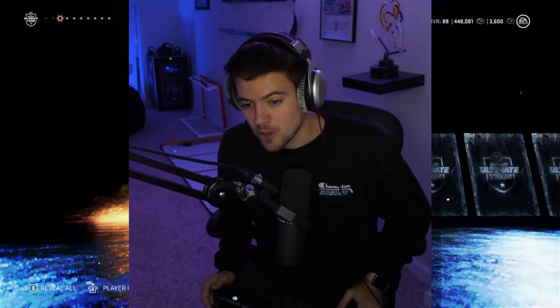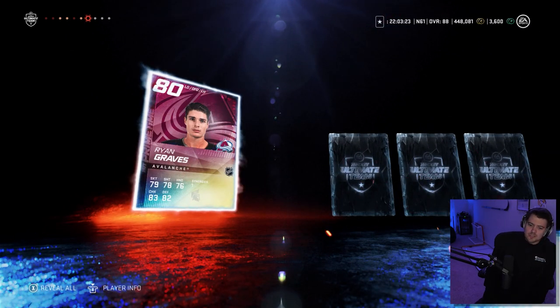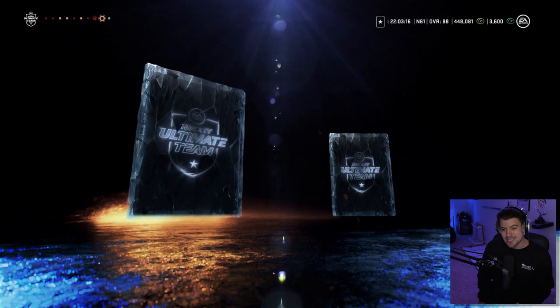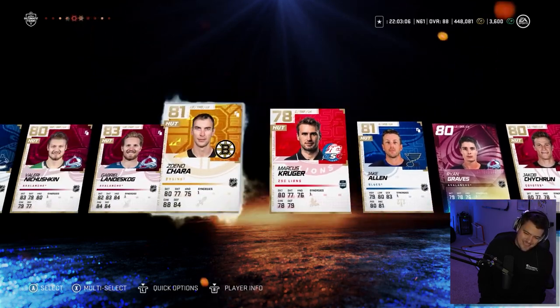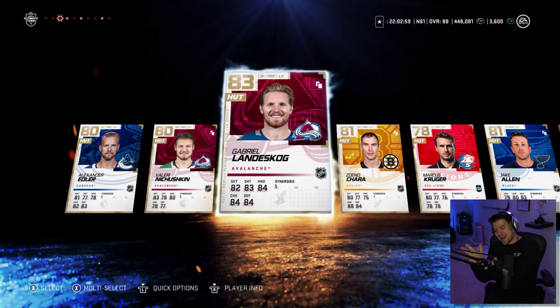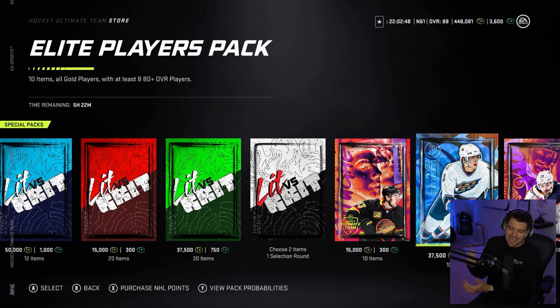Going into our last pack of the day — if it's anything like that last one we are in for an absolute treat. Fire me up! Edler — 83 overall, Landeskog! I'll take that all day. Still more to be had — Zdeno Chara, not too shabby. Jake Allen. There's our first prime-time card — a Gretzky base? Not a bad looking card, not the best stats though. 82 overall at the end. Pack four, our final pack — not quite as exciting as the third one, but we'll take Landeskog all day.